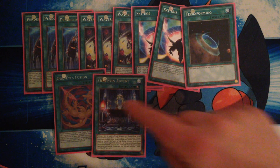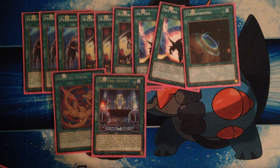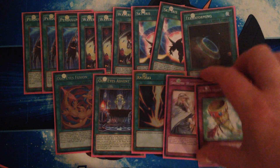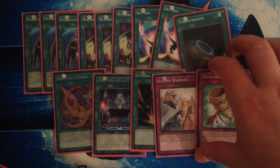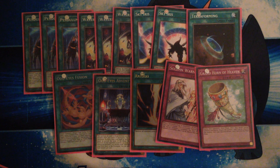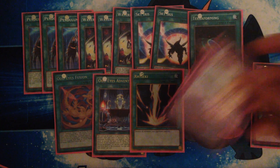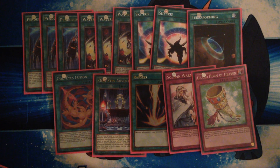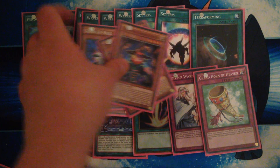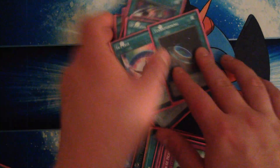We also play 1 Odd Eyes Fusion, 1 Odd Eyes Advent — really good for some of the Odd Eyes monsters — 1 Raigeki, 1 Son of Morning, and 1 Grand Horn. I'd probably keep those and not bother with traps, unless I can get Trap Trick or Trap Hole cards. I also want to look at taking out this small engine — I've been reading that the Speedroid engine is quite good, though I'm not sure what it entails.